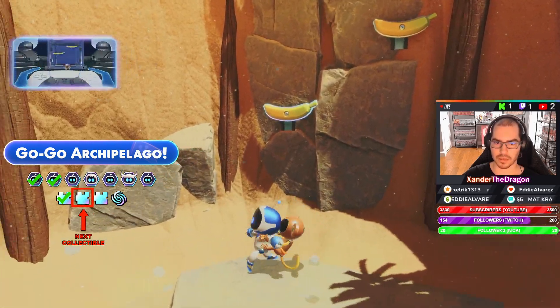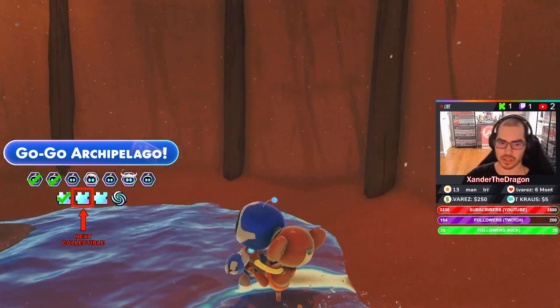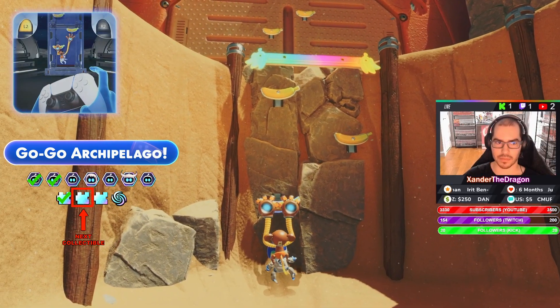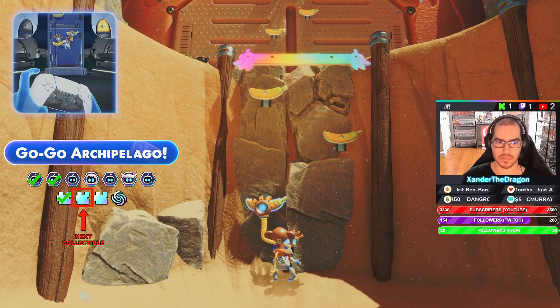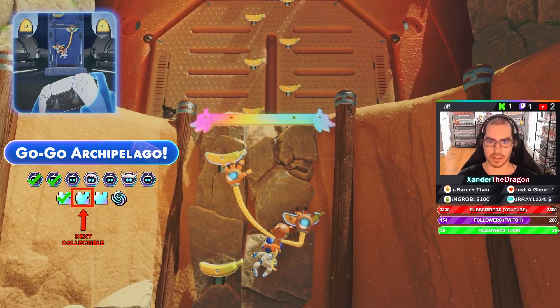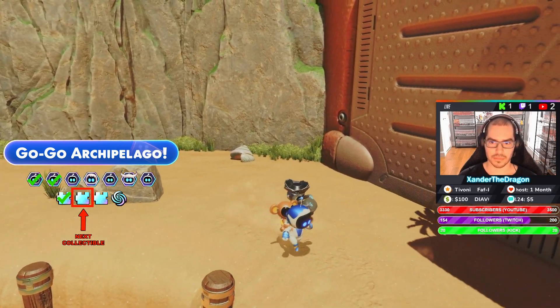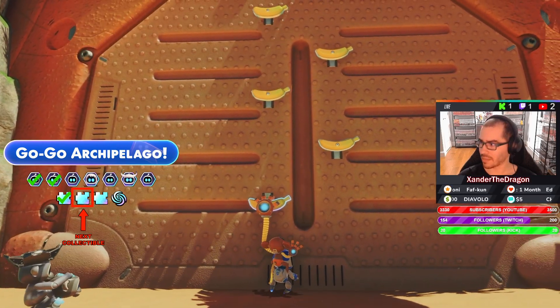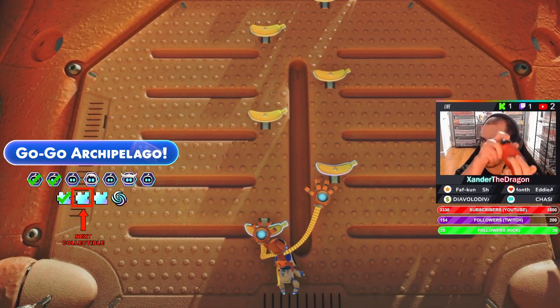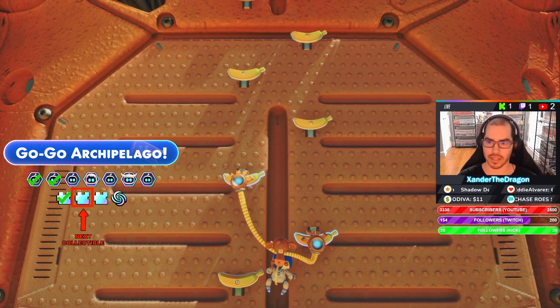Oh, is this the climbing guy? This is from actual Astro's Playroom — this is actually one of my favorite parts of the other game. I gotta do the motion controls and the trigger. You probably can't see my hand, but basically you gotta swing right, grab, swing left, grab — kinda like that. Grab, go go!